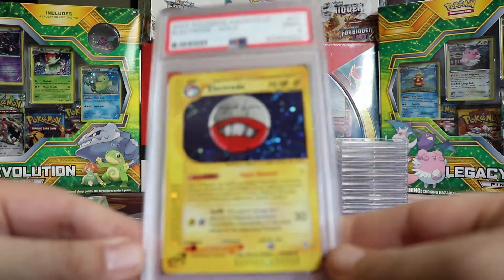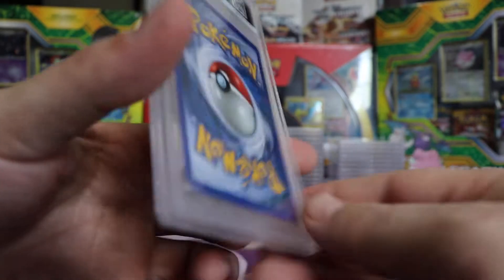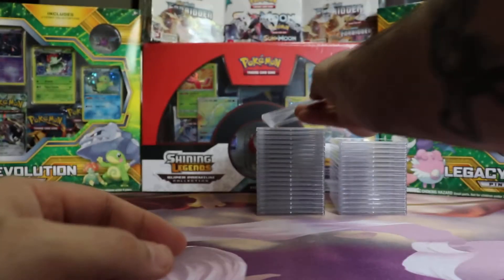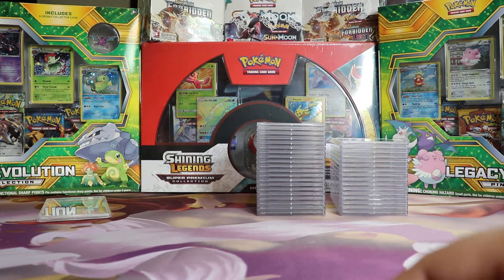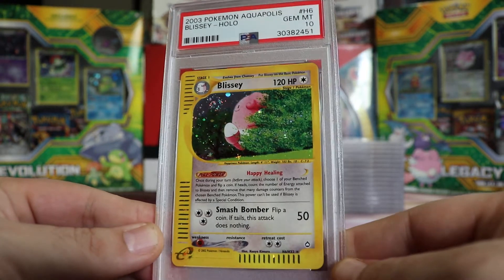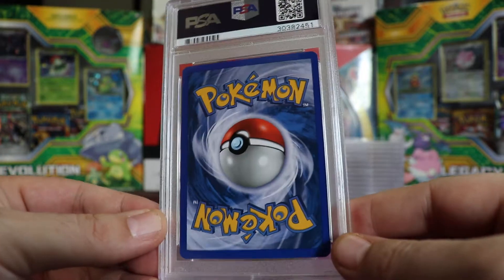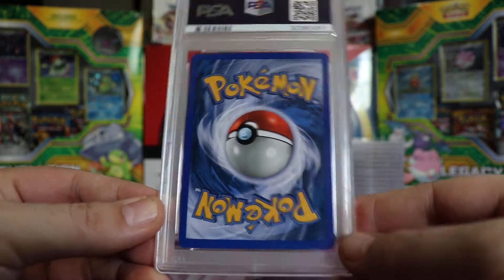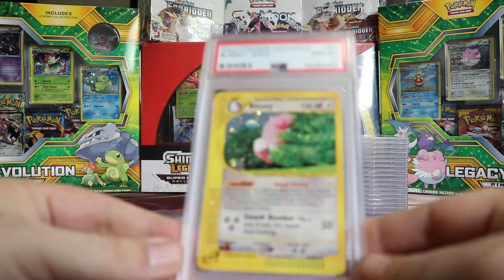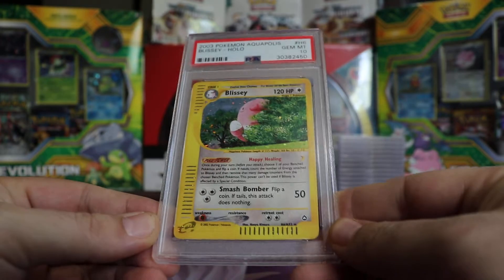Next we have a Mint 9 Aquapolis Electrode. Next we have a Gem Mint 10 Aquapolis Blissey Hollow. Very nice. I believe there are two or three Blissies in here. I like 10s. Next we got another Blissey — another Gem Mint 10. Sweet, so 2 for 2 so far.